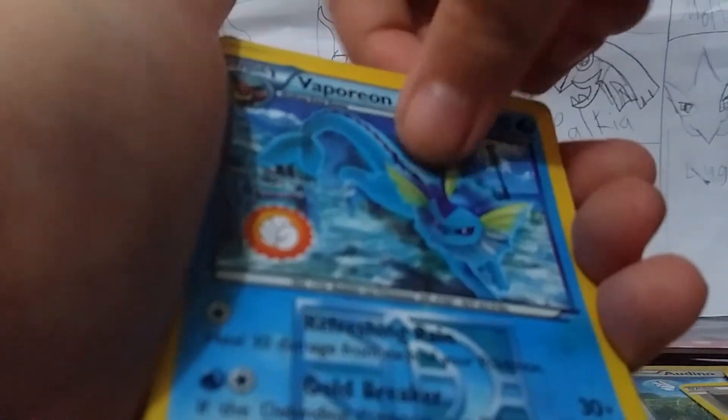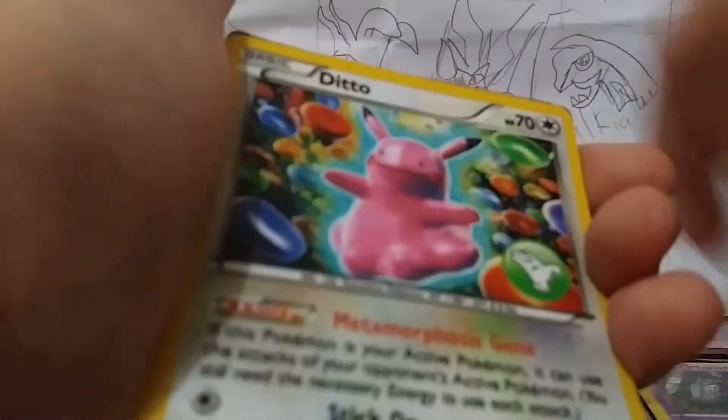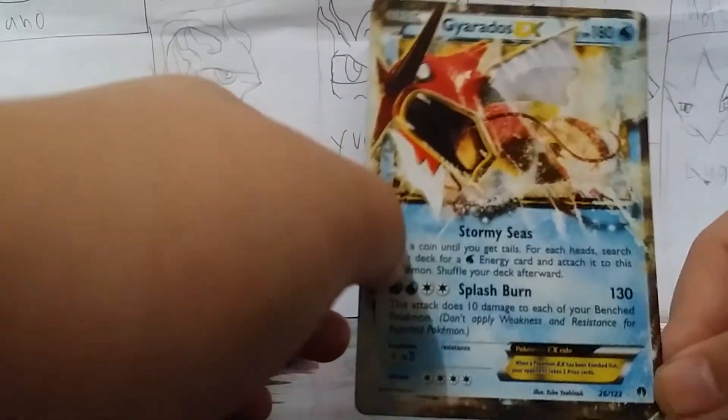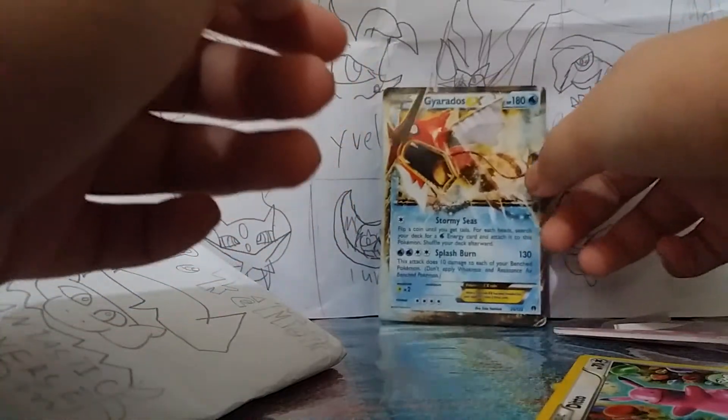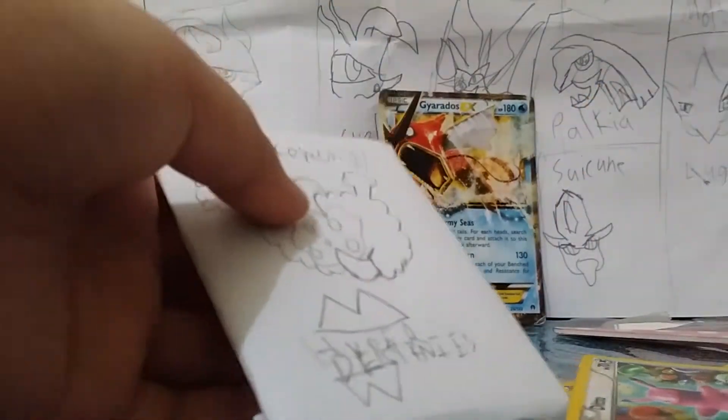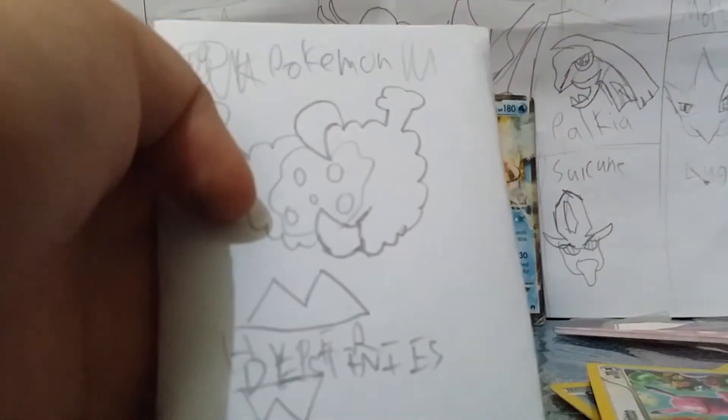Dimension Vaporeon, fans of Ditto. On the first pack we got a Gyarados, some eggs. Put it right there at the back. Moving on to the next pack — Hyper Destiny.